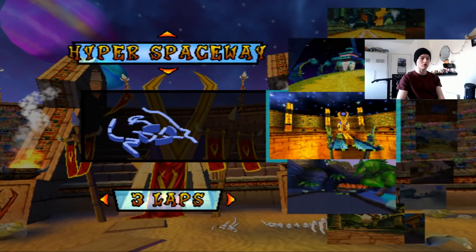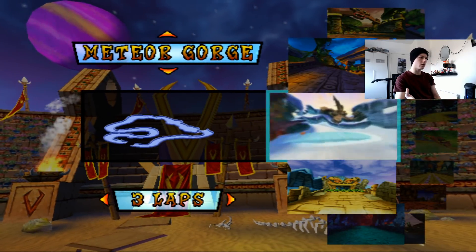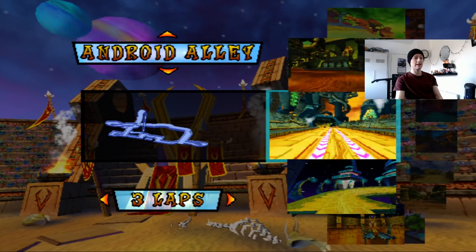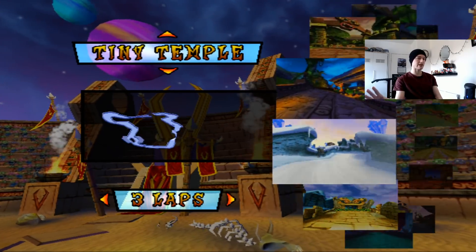Pretty much every single Crash Nitro Kart track has been changed in some way. Not all of them — I think Meteor Gorge is pretty much the exact same — but the majority of them have had some sort of change to fit Nitro Fueled. That's because nearly all of them have anti-gravity, so they had to completely remove those sections.